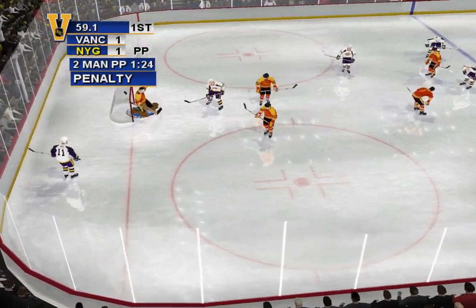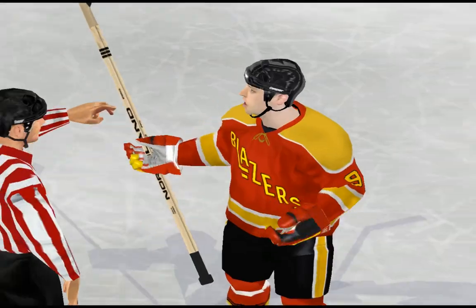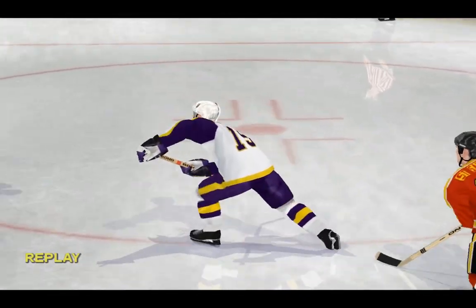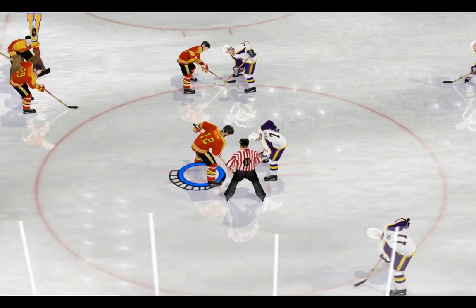You're learning fast. To one-time a shot, pass the puck to another player, and press the shoot button before that player touches the puck — he'll fire a shot as soon as he gets it.